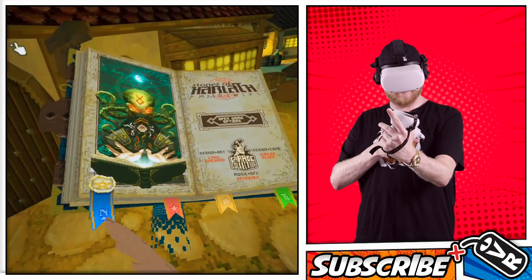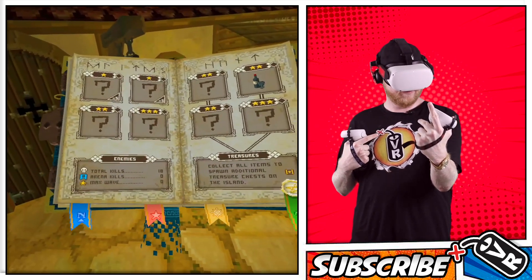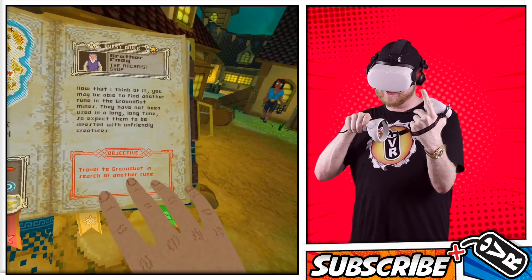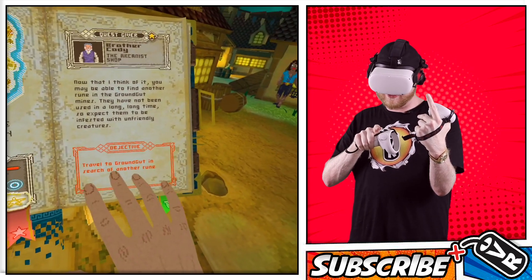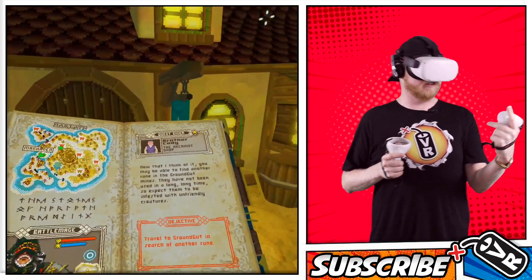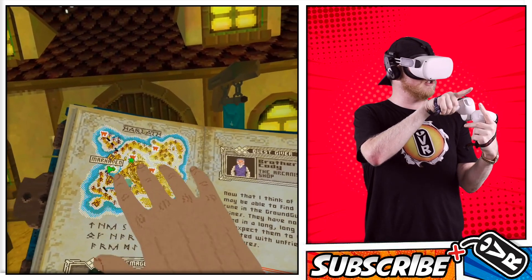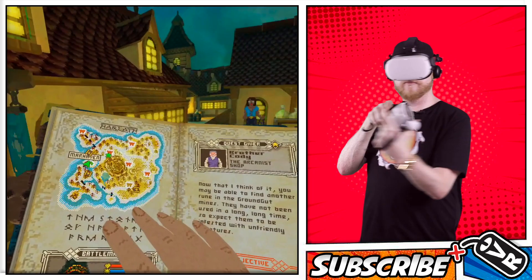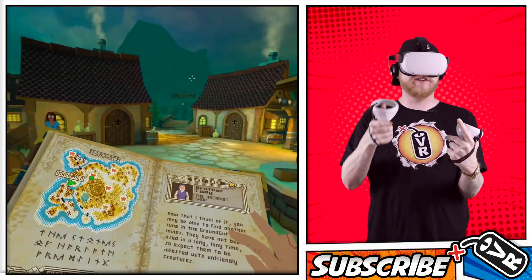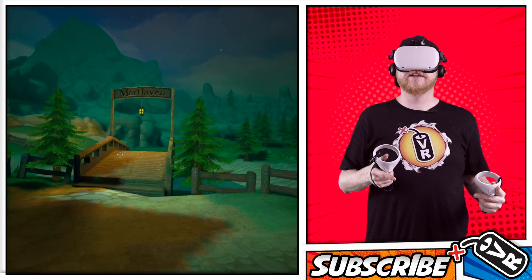Maybe it tells me in here. Some of you are probably like — oh my gosh, look at your book. Enemies, treasures, that's my spells. Travel to Groundhut in search of another ruin. This shows you where you are — and when I turn, the arrow turns. There's a green thing over this way, so I'm assuming I navigate this way.